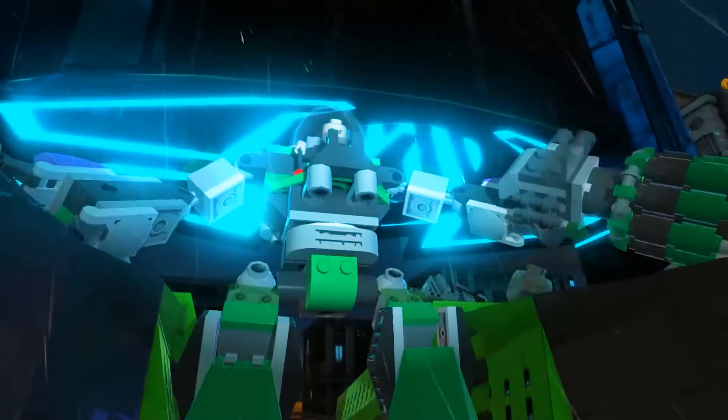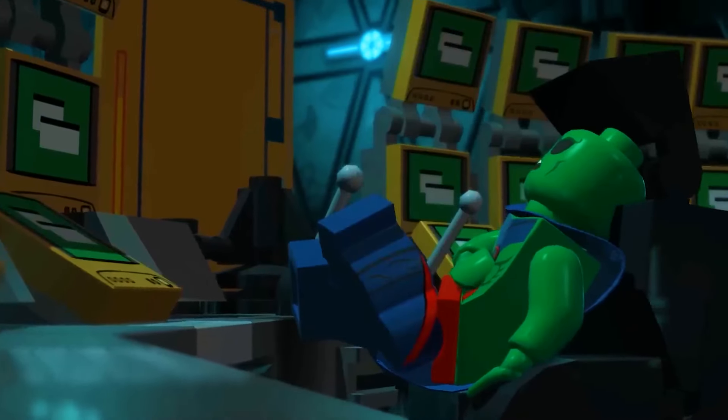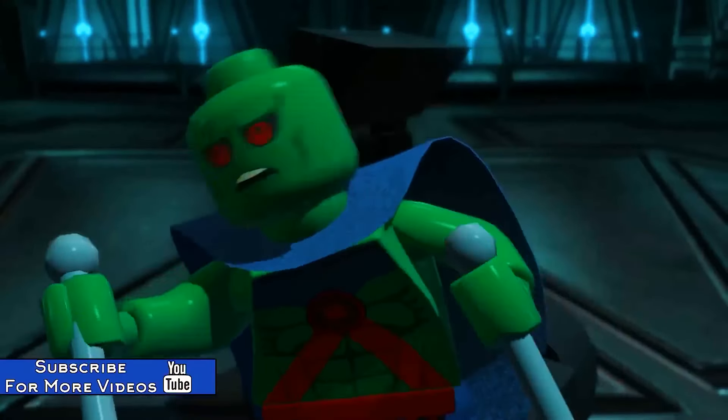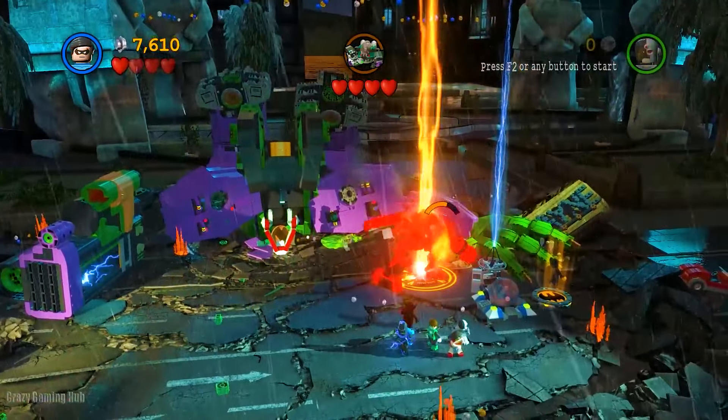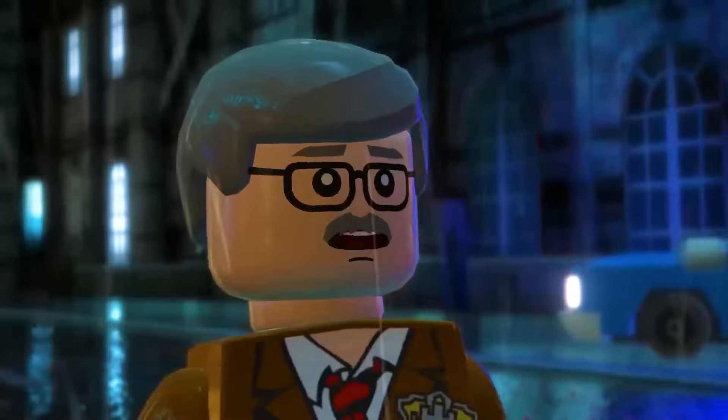Unfortunately, Lex Luthor was still out and about. He had his own mech machine and came out blasting. The whole last couple of boss battles felt similar to Galactus in Super Heroes, especially with Mecha Joker. Lex was kind of easy to deal with, but you know me — I kept getting bodied. Flash was fun to play as, similar to Quicksilver. Martian Manhunter was up in the satellite trying to shoot a beam down to hit Lex. In the end, we beat the brakes off Lex Luthor. Had another pose-up, and that was the game.